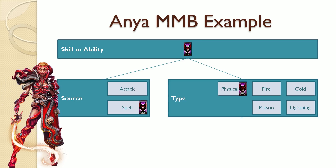The last example comes from Anya, the bloodsucker. This ability is a spell of the physical type — it's a physical spell, or a spell with physical damage. That's a little unconventional, because in most games spells usually do elemental damage. In Pagan Online, however, spells can also do physical damage. Keep that in mind.